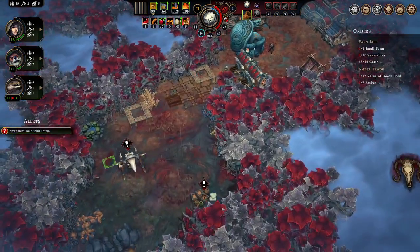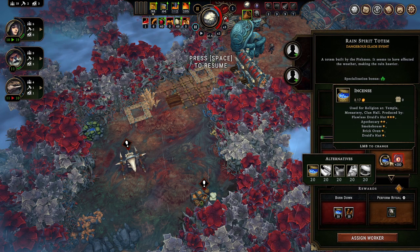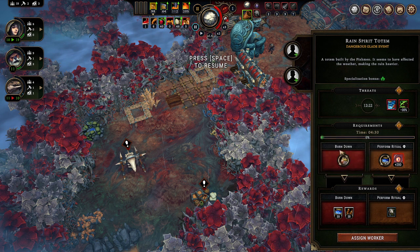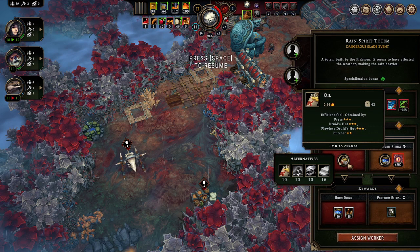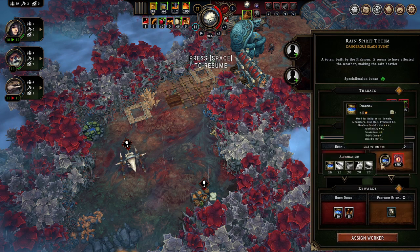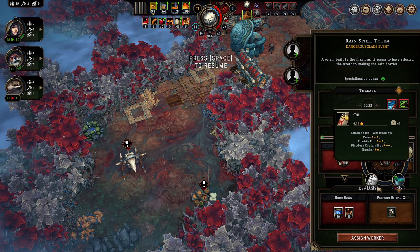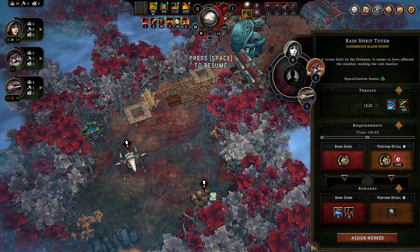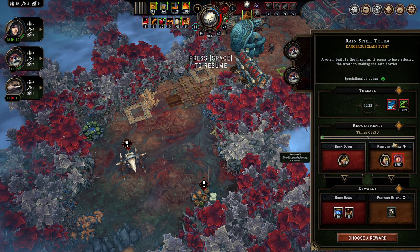A new glade event — a threat. This has requirements: bad stuff is going to happen and you have to get the right resources — things like skewers and incense depending on the event type — or you can perform a ritual for a long-term benefit. Every event is like this: spend some resources to gain some resources, or spend more resources with a small negative effect but a long-term beneficial outcome. I usually go for the long-term option. This is also why I picked oil as my embarkation bonus — it often comes up as a glade event requirement.